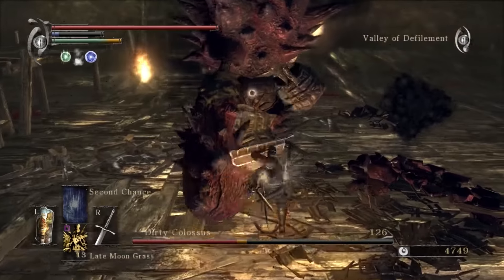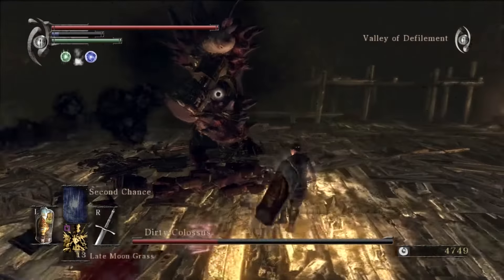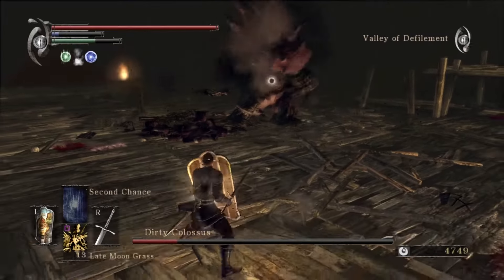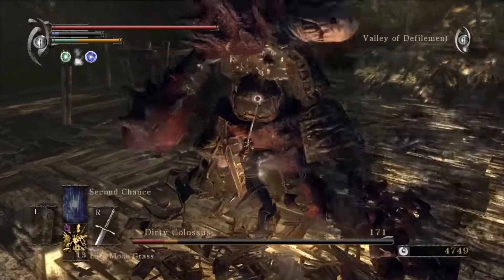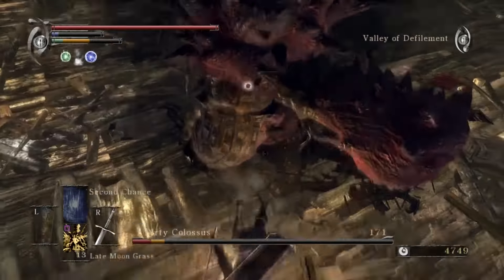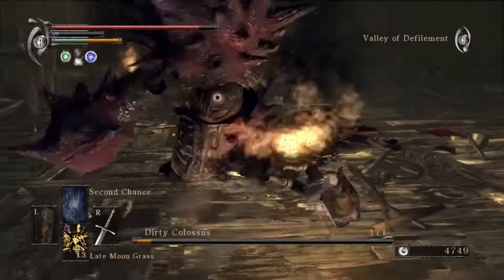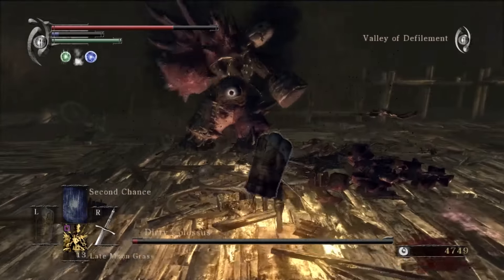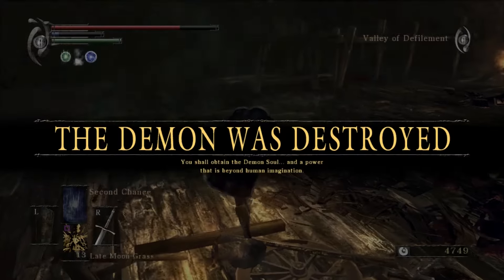The Great Sword of Moonlight in this game completely ignores shields, and the big reason for that is that the weapon isn't actually there. If you equip it, the Great Sword of Moonlight is actually very translucent — you can see right through it. The blade seems to exist because the character believes it does. So it's basically a sword that isn't actually there, but it is just because you believe it is. A very neat concept for a weapon.